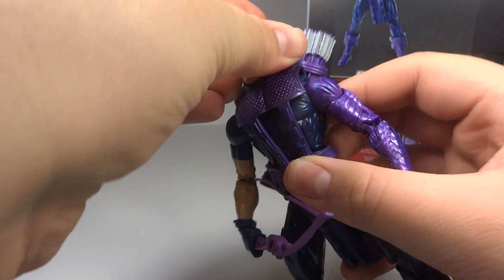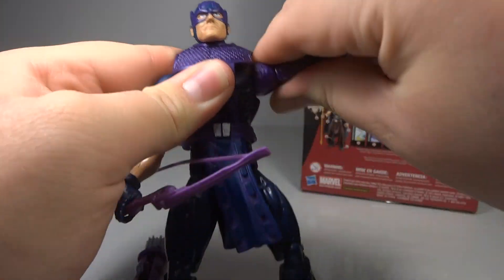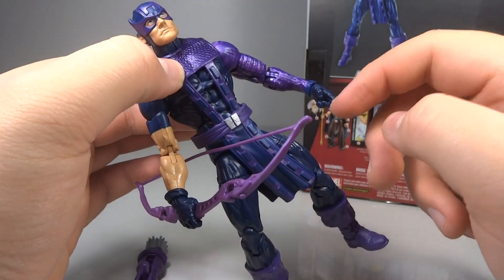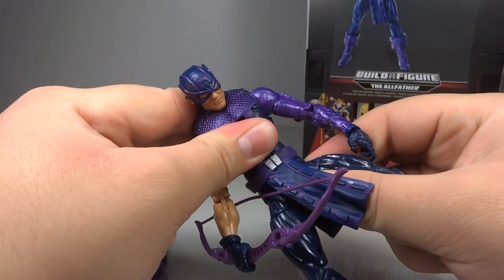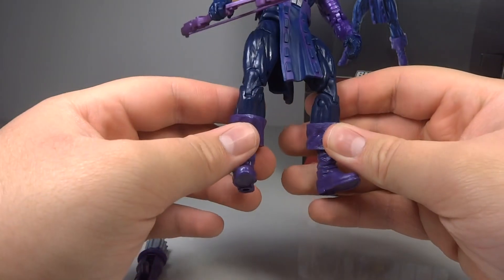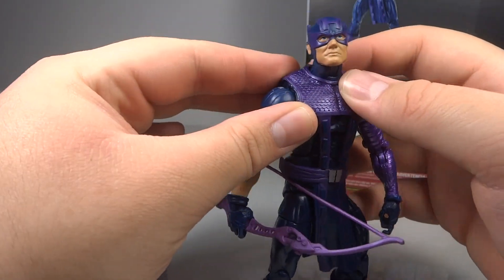Overall looking quite nice. For articulation, Hawkeye has a ball-hinged neck for complete rotation. He has hinged swivel shoulders on ratchets, bicep swivel, double-hinge elbows, and swivel-hinge wrists — though the hinge can be a bit hard to move forward and only goes forward a little. There's an ab crunch that's somewhat limited by his costume. He also has a swivel waist, ball-joint thighs with thigh swivel, double-hinge knees, swivel at the boots, and hinge pivoting ankles — overall the same standard articulation as a modern Marvel Legends figure.